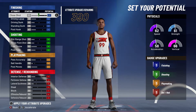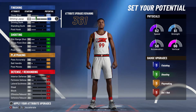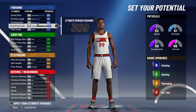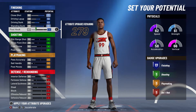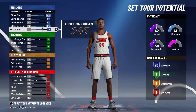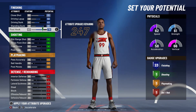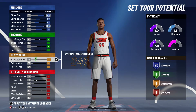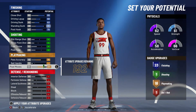Now this is where it gets fun. For finishing, you are going to max your close shot, max your driving layup and driving dunk. Max your standing dunk and put your post hook to a 79 to give you 23 finishing badges. We are going to skip over shooting entirely — this build doesn't really need to shoot. Drop down to playmaking and max your pass accuracy and max your post moves.